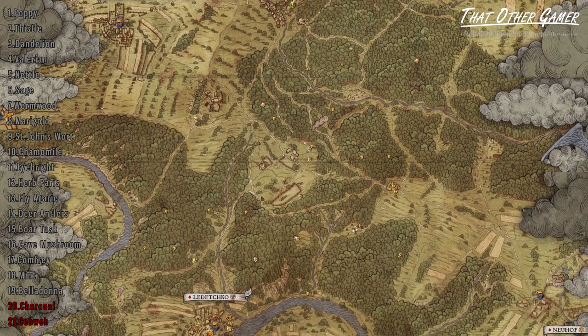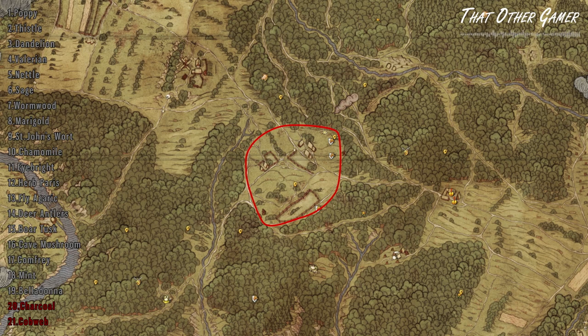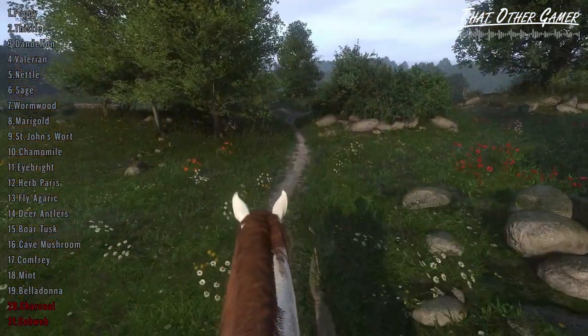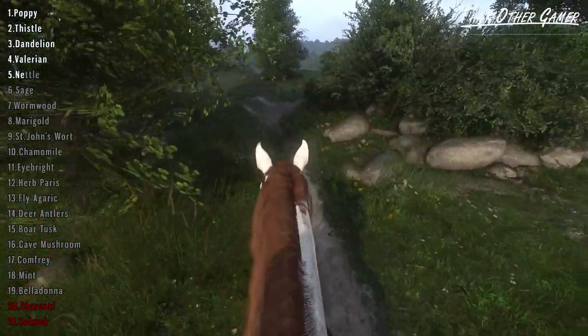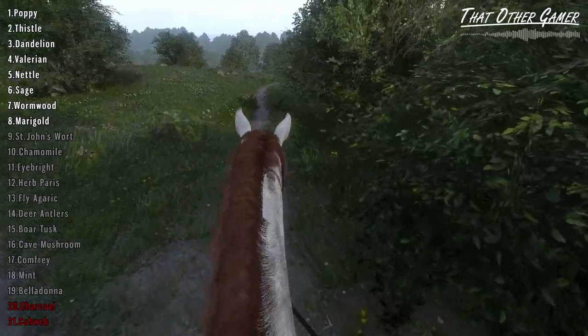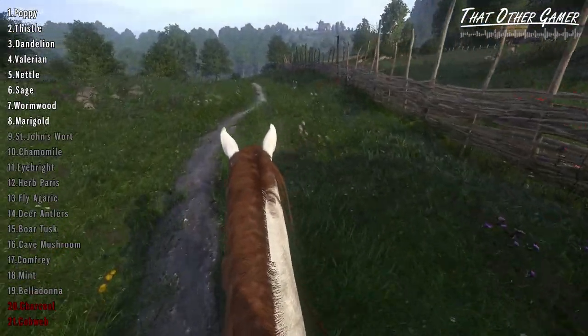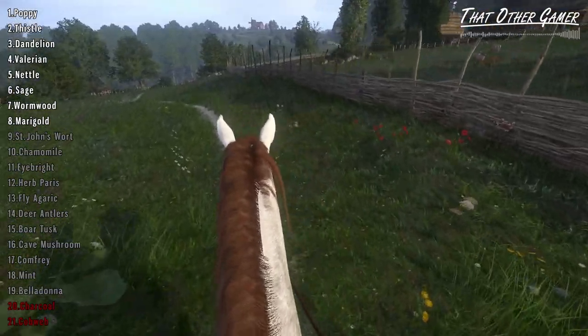To start things off, we take a look at this open circular area just south of Talmberg, which holds 11 of the 15 herbs. The most abundant of which are poppy, thistle, dandelion, valerian, nettle, sage, wormwood, and marigold. Basically the entire plot of land is teeming with them and would be hard to miss.